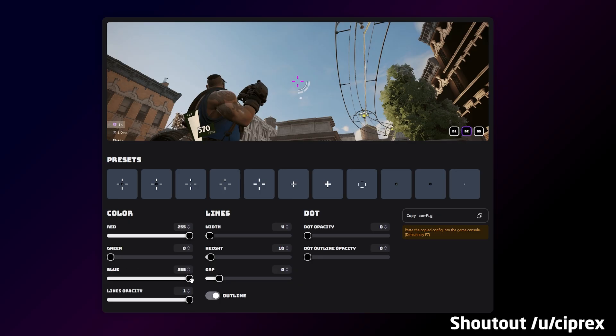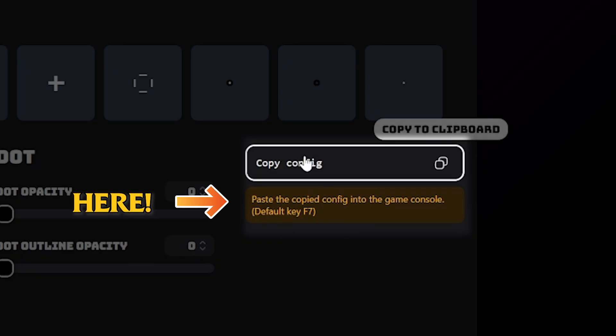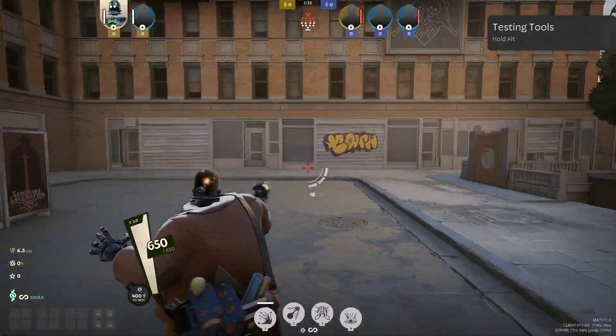So go ahead and set it up as you like, and once you're ready, all you need to do is press F7 in-game as the website also says, click Copy Config on the site, then paste it into the console just like that, press Enter and you're ready.